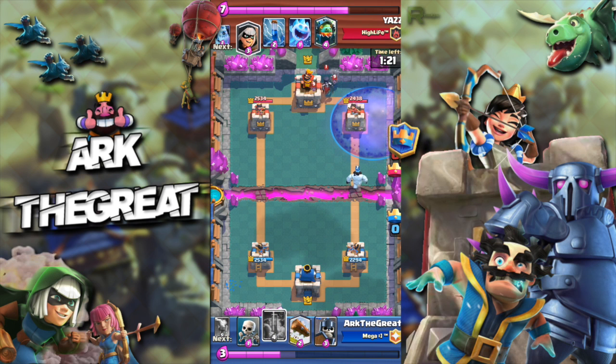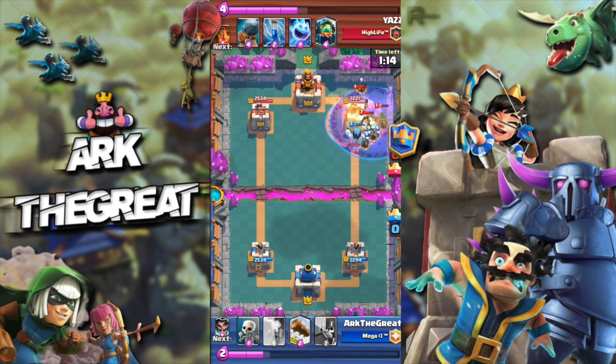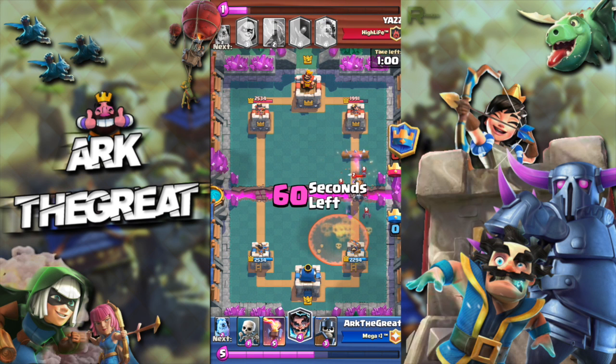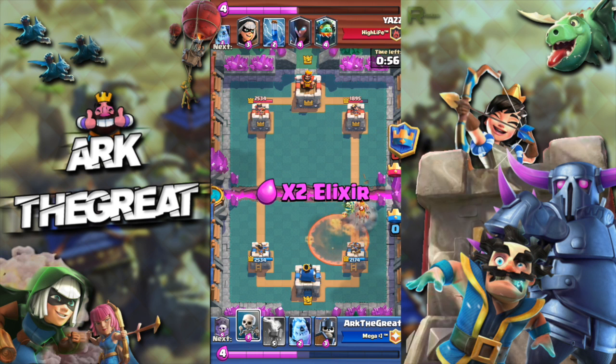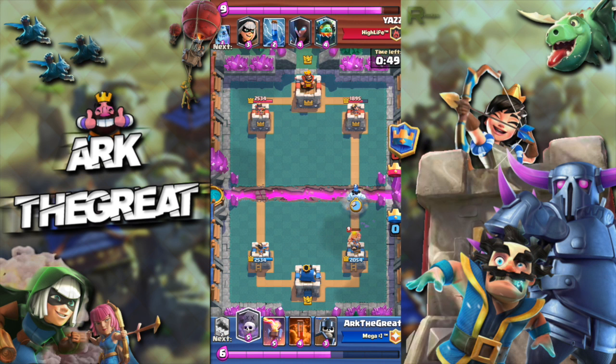We go aggressive with our graveyard poison because we haven't touched the tower yet. We use our ice golem to tank — quite standard stuff — and we get good value with our poison: his night witch, ice golem, and bandit. Unfortunately we aren't able to finish off his night witch, but a log will take care of that. I log all this riffraff, he throws in an ice spirit too. He also poisons, so my opponent is desperate. I play my skeletons to try and save the electro wizard, but that didn't work out.